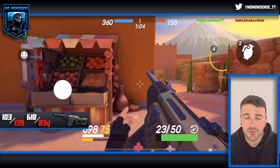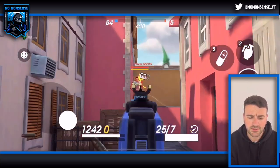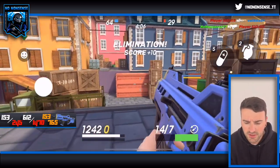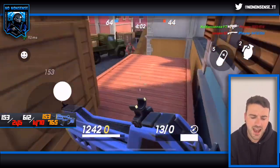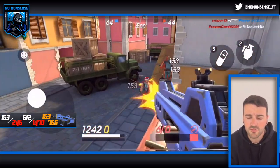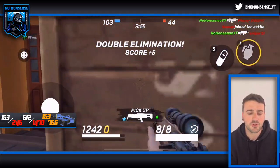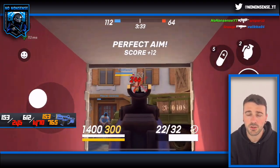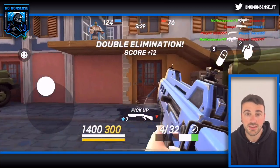Moving on to the last assault rifle in this video — the Incinerator. The Incinerator does 153 to the body and 245 to the head, so that's 612 to the body per second and 1470 per second to the head. The burn damage does 153 damage per burn, which adds up to 765 overall over the duration of the burns — and that's not for just hitting them once; you do 765 damage over the full burn duration.